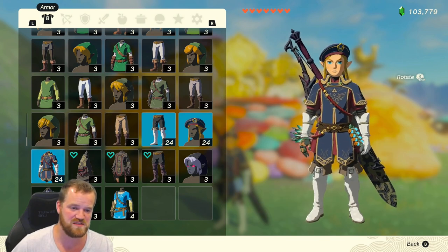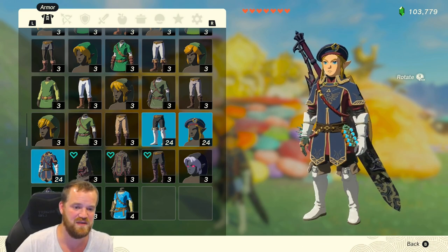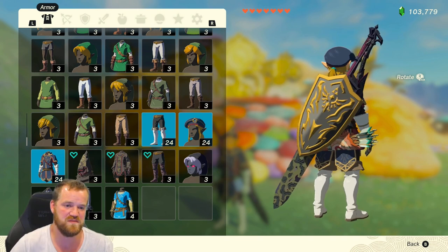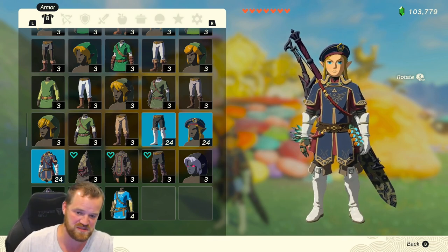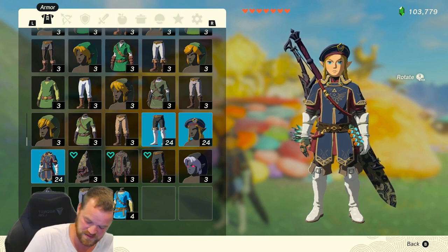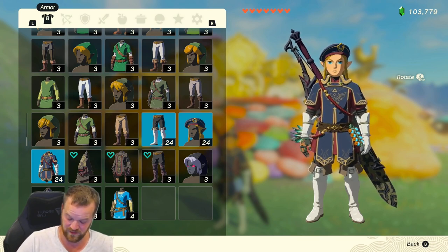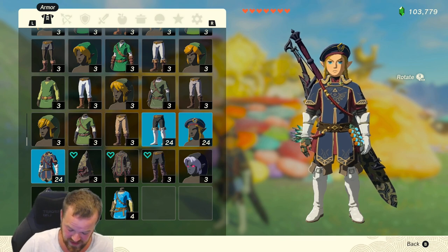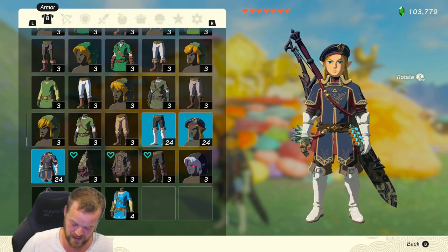We also get a set bonus now of Charge Attack Stamina Up, which is very fun. To get to four stars, you're going to need 2,280 rupees, which is a ton. You'll also need nine Boss Bokoblin Horns, nine Bokoblin Guts, nine Blue Boss Bokoblin Horns, nine Boss Bokoblin Guts, nine Black Boss Bokoblin Horns, nine Hinox Guts, nine Silver Boss Bokoblin Horns, nine Mulduga Guts, and three Gliak Guts.